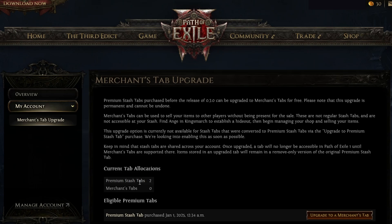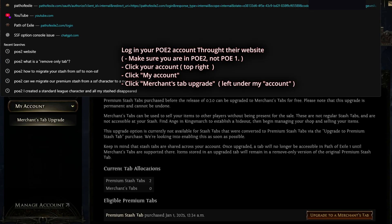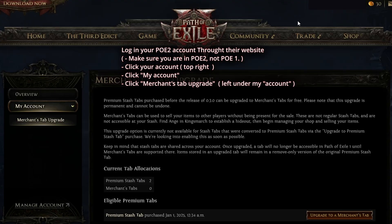If you want to upgrade your premium stash tabs to a merchant tab, you need to come to your Path of Exile 2 website. Make sure this is Path of Exile 2 and not the first one — very important. Then you have to click on your name, and once you click on your name, you're going to go to My Account.